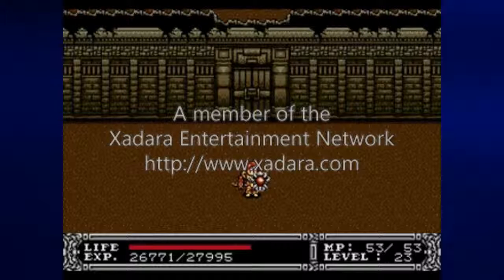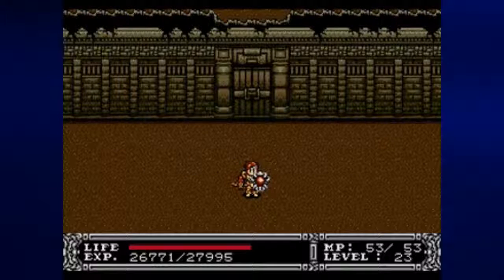Hey everyone, this is Prince Watercress, and welcome back to Let's Play Tugio King Colossus. In the last episode, we beat Kazard and we got the Dark World Key, which means we can finally enter Lufelia Castle.